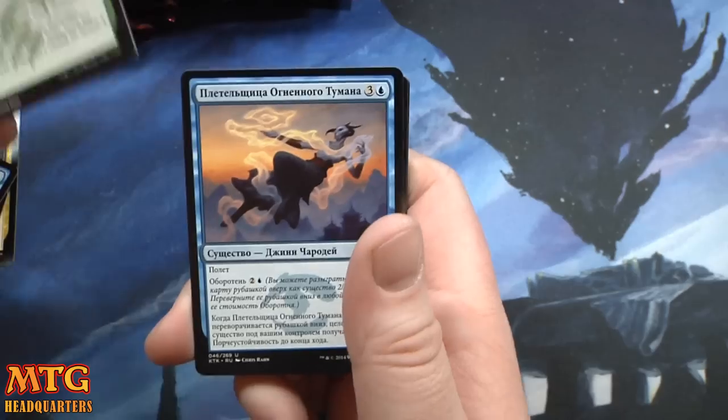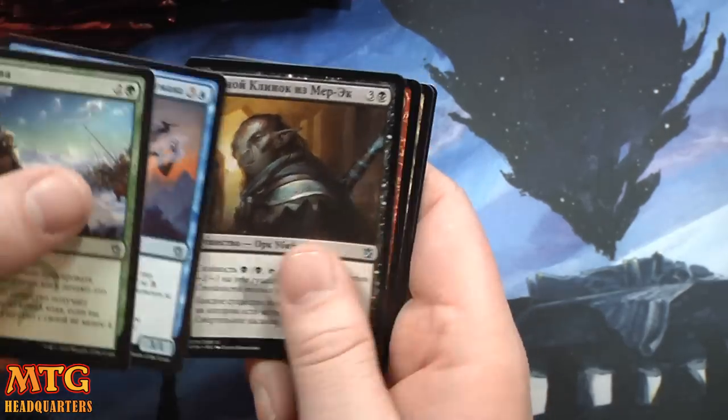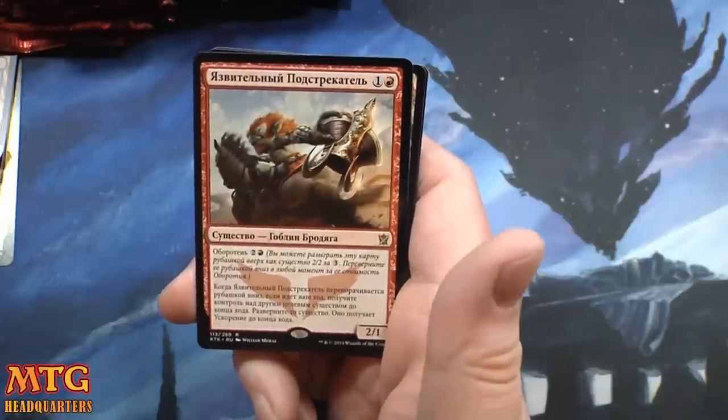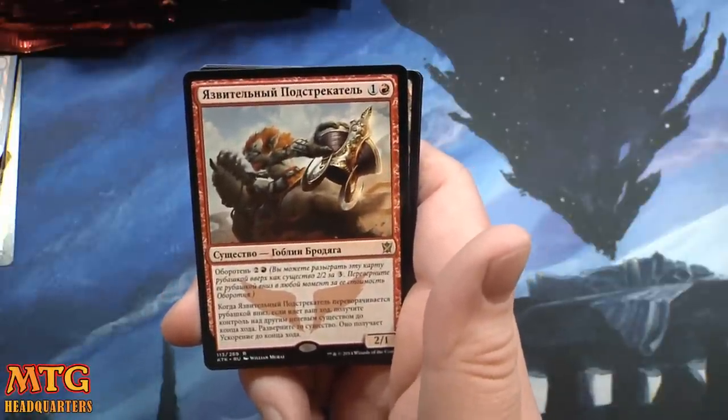The alpha strike thingy — I don't remember that card. Murak Nightblade, and a rare — I forget — Zurgo Instigator I think it's called.